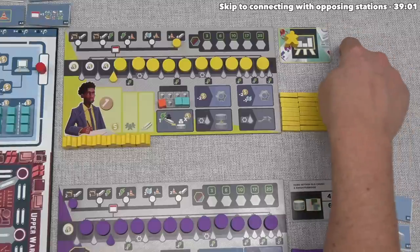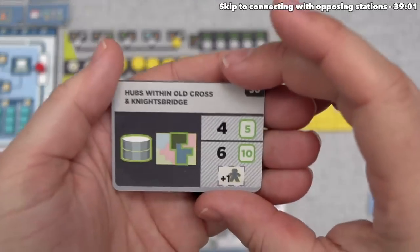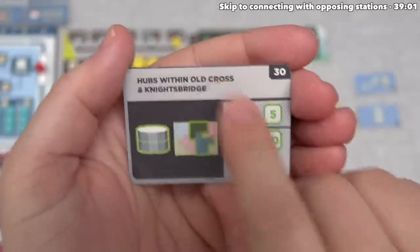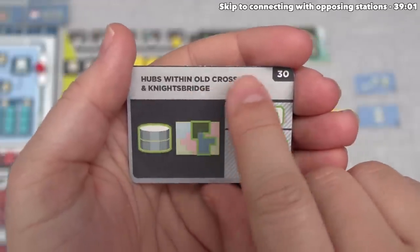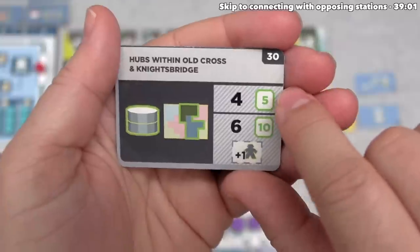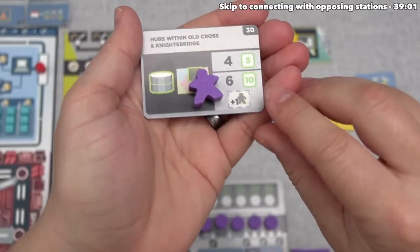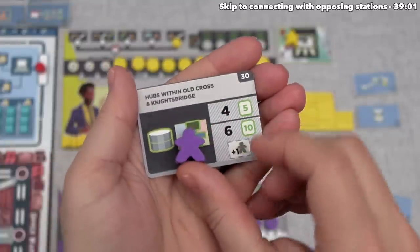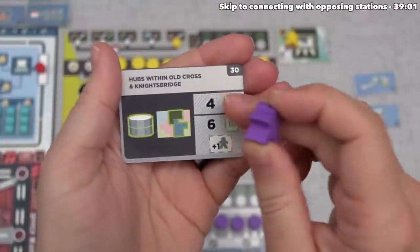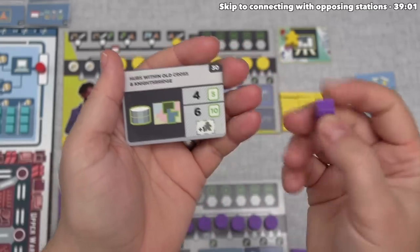Let's talk about agendas and why you might want lobbyists on them. Our agenda, as I mentioned, is going to get us points at the end of the game depending on the number of hubs we have in the Knightsbridge and Old Cross areas, highlighted on this map. Specifically, if we have four hubs in those areas, we get five points. If we have six hubs and we've placed a lobbyist on top of this agenda, we gain ten points. Having a lobbyist here increases the potential points you can gain if you meet the other requirements.